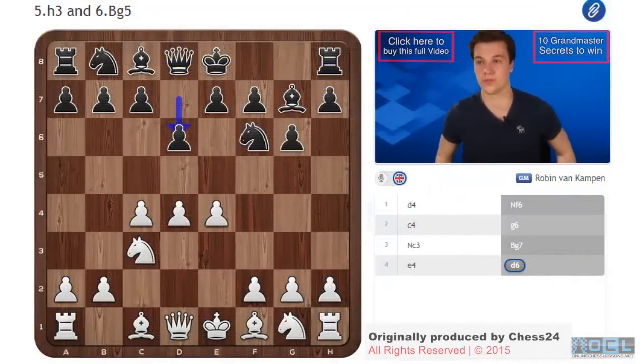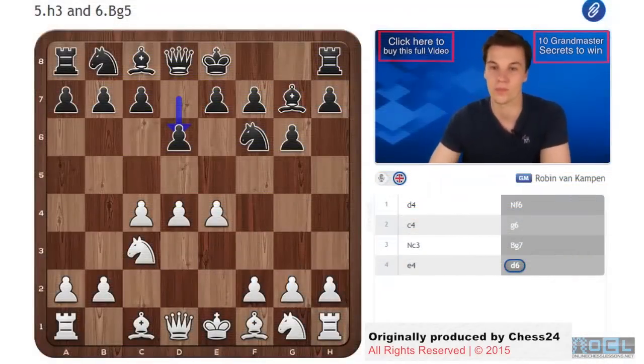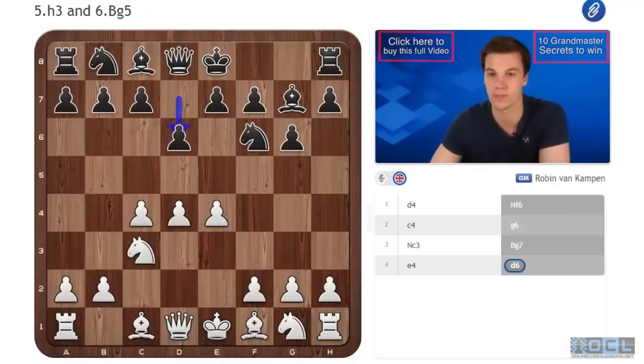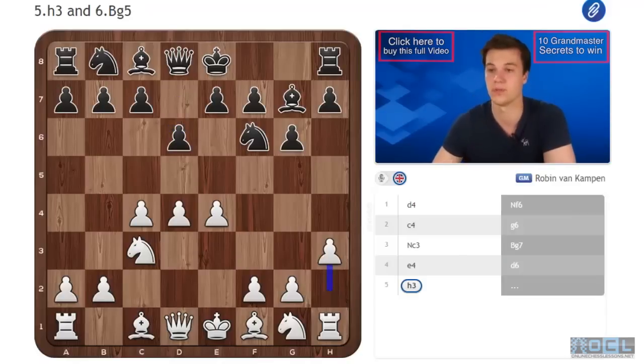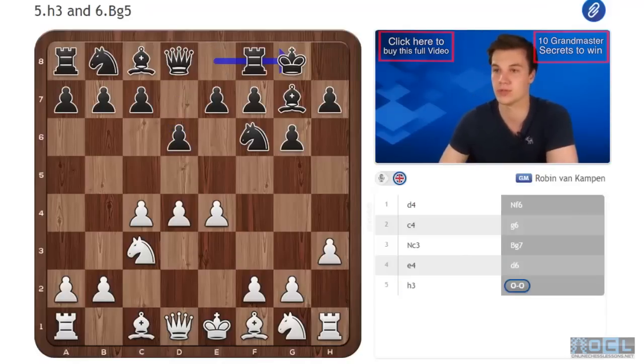Hi everybody, welcome to the first video about the h3 lines — yet another way for white to play against the King's Indian, and once again a line where black gets good play in my opinion. We're starting with the move h3 here, short castle, and now Bg5.